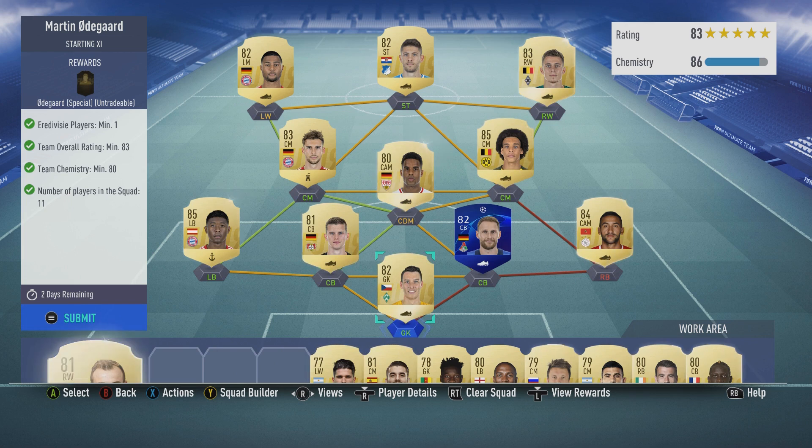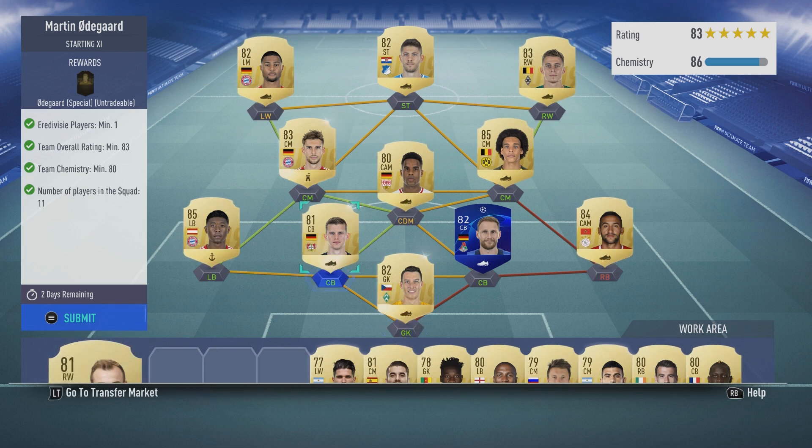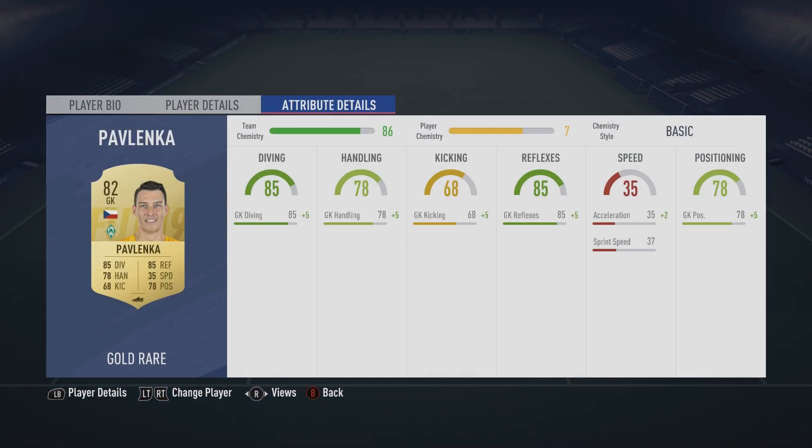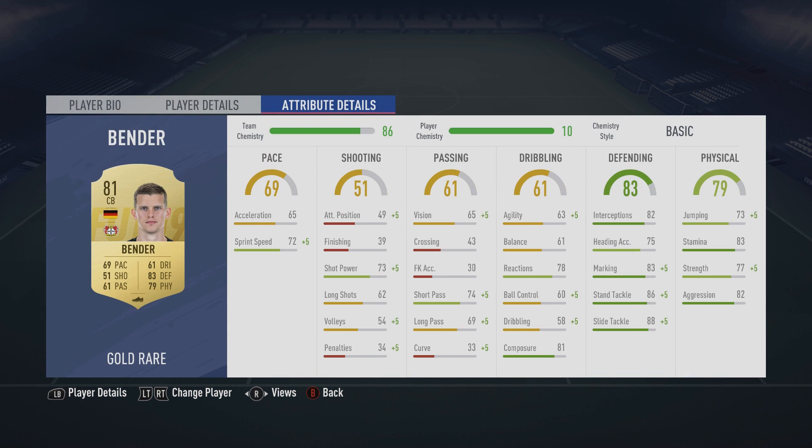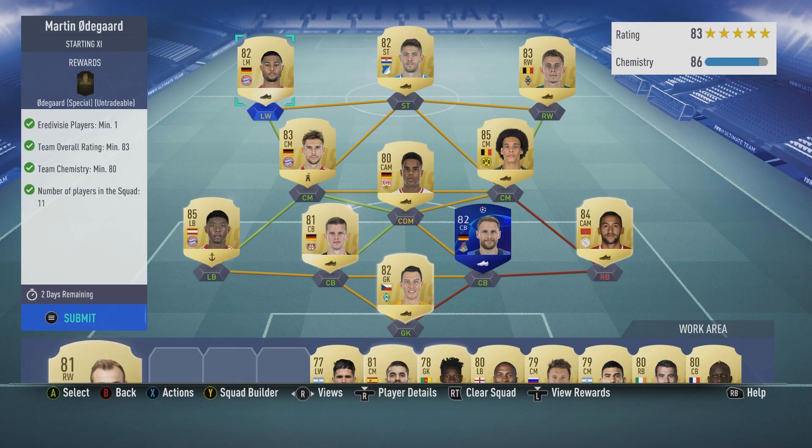I did it with most of the players in my club. You can use normal Hummels for this, or any other German center back. So we have Pavlenka, Ziyech, Hummels, Bender, Alaba, Didavi, Witsel, Goretzka, Hazard, Kramerich, and Serge Gnabry. You need one inform or easy player, which is Hakim Ziyech, 83 team overall rating, and 80 CAM and 11 players in the squad.